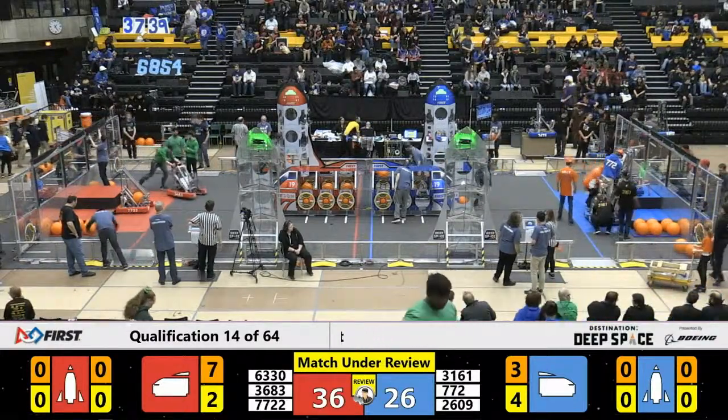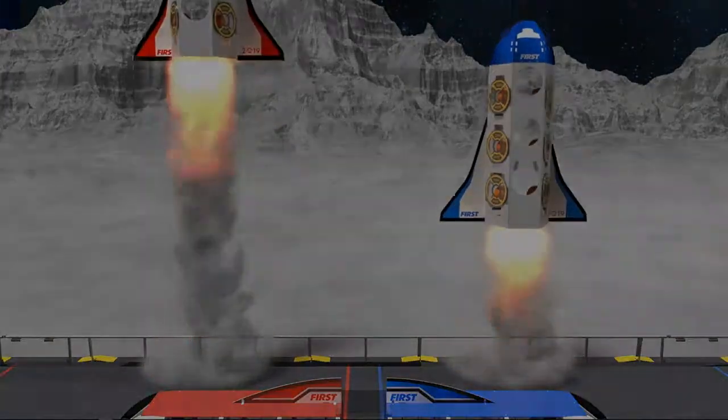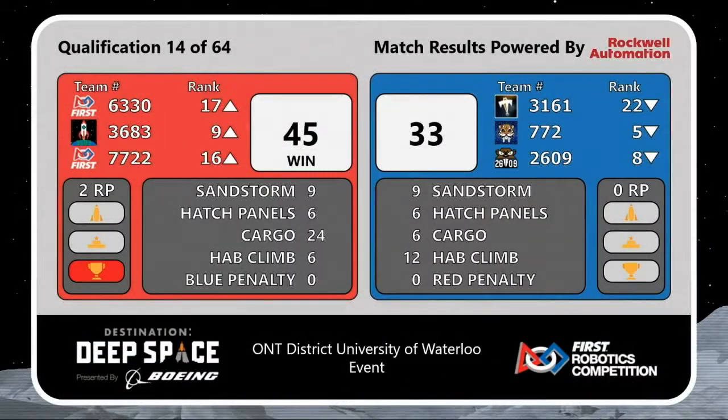And I believe we have the scores coming up. Qualification match number 14 — indeed, the Red Alliance will take the victory. Let's look at the breakdown here. Final score: 45 for Red, 33 for Blue. A solid 24 cargo points there by the Red Alliance. Congratulations to those teams. Top-ranked team there, Team Dave, moving up into ninth. Coming up next, match number 15.